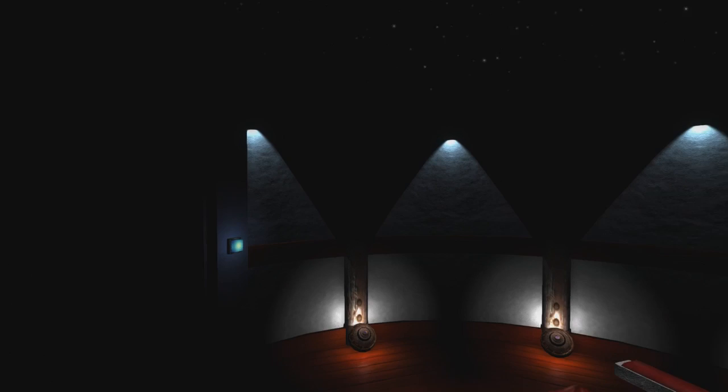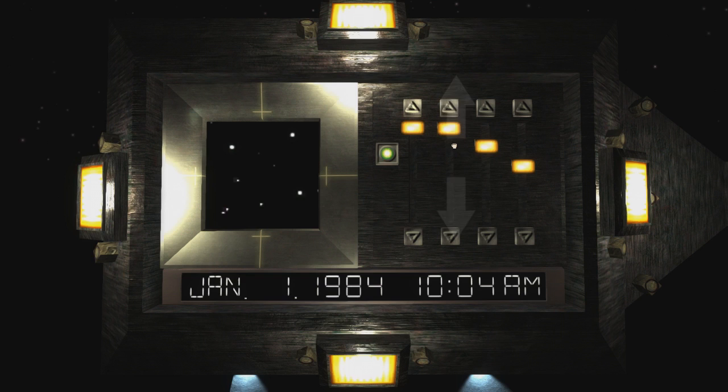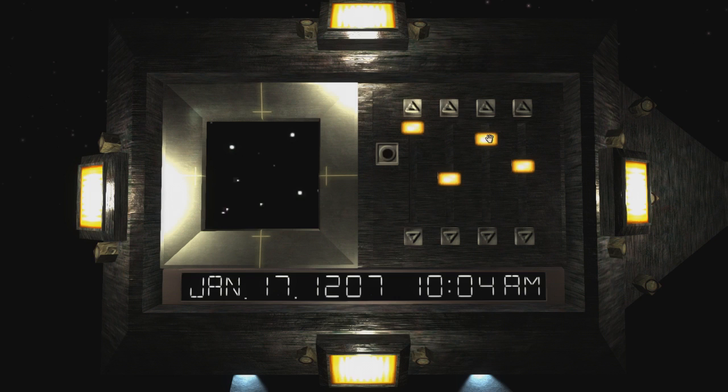Well, this mechanic's fighting me a little bit - come on, drag it down. I think I'm gravitating towards these lights thinking I need to interact with them, but I think I can just drag it from anywhere. Next up is January 17th, 1207, 5:46 a.m. That high-pitched beeping crossed with the serene music is a bit of a contrast. January 17th, 1207, 5:46 a.m. - that should be all correct.